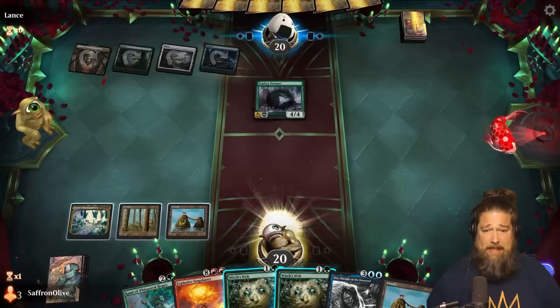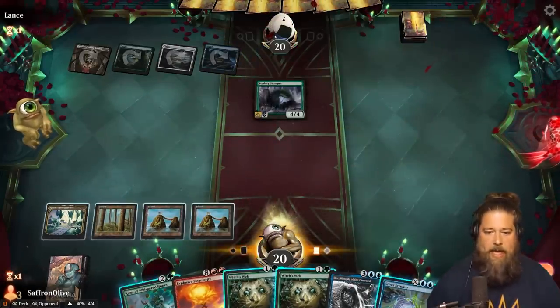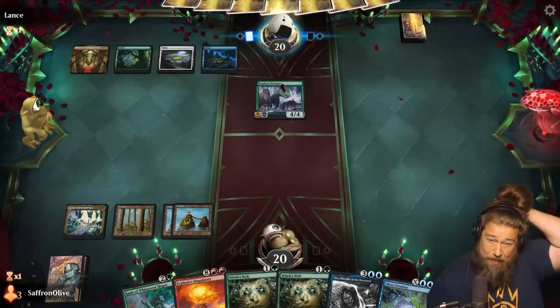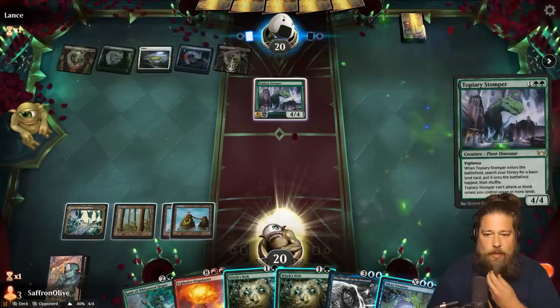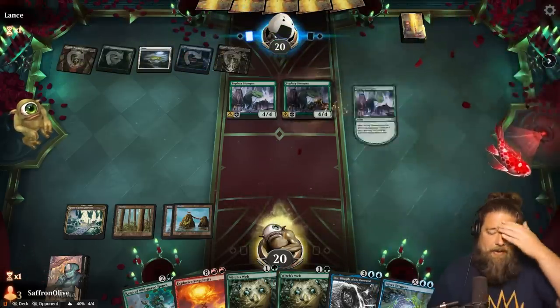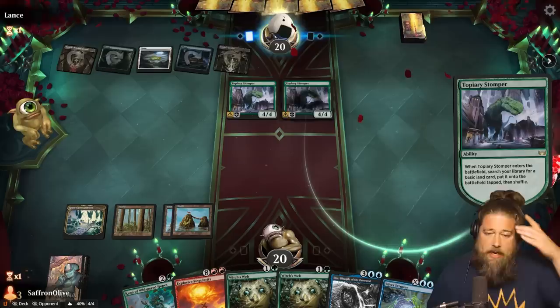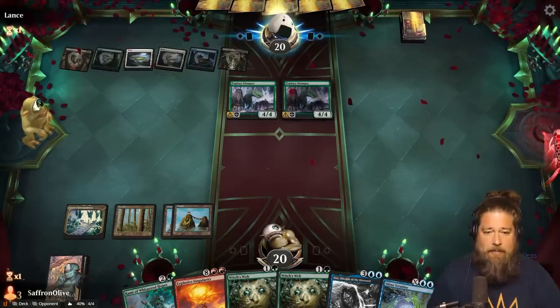Topiary Stomper from the opponent — they're doing some ramping. That's card draw, actually we're super close now. We just gotta worry about removal. Domain does have a lot of removal, but if we can untap with Kami, we win. Another stomper. I think next turn we have to play Kami even if we don't draw protection.